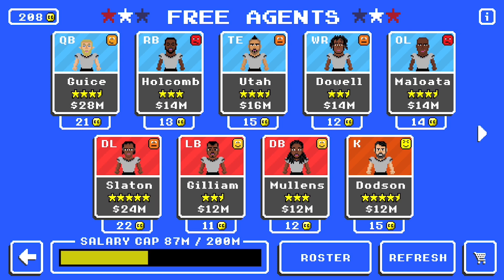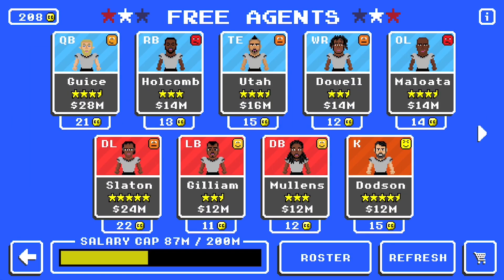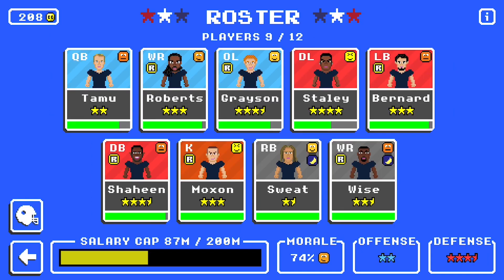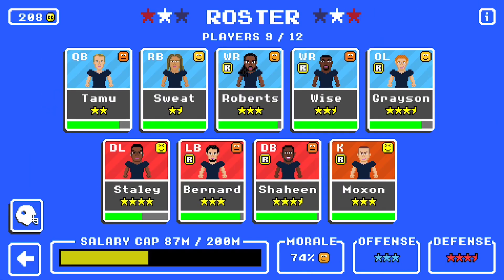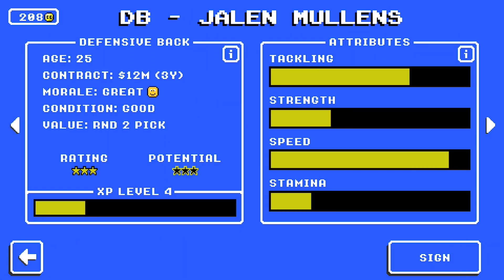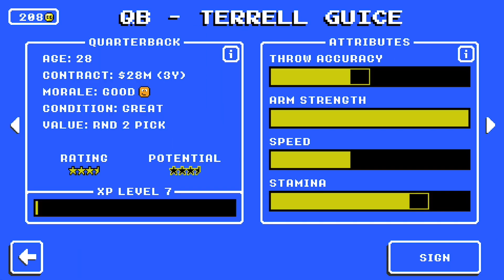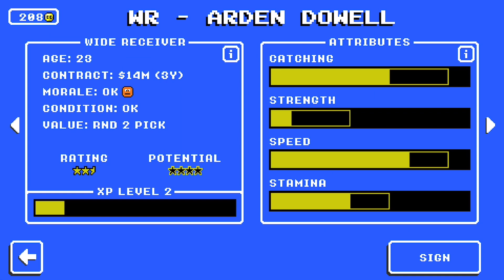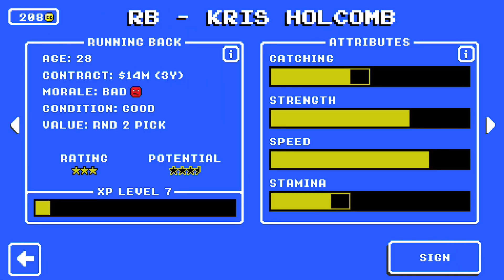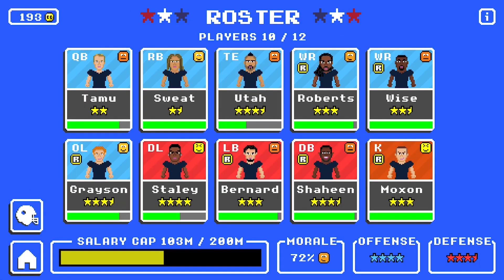We can get somebody up to four stars. I would love to get Slayton, but he's a five-star defensive lineman — too expensive. Page two has four and a half stars, so back to page one. Looking at the roster with my guys unbenched: I don't have a tight end and I'm a bit shaky on defense, but our defensive options don't have much potential. On offense, Terrell Geist is tempting even though I have Tamu. Nazare Utah — I would like a tight end. We have two wide receivers already, and the running back isn't anything special. So let's pick up Nazare Utah. Welcome to the team — got ourselves a new tight end.